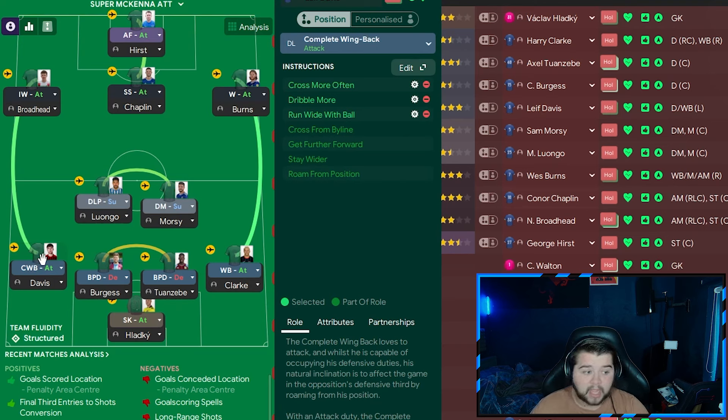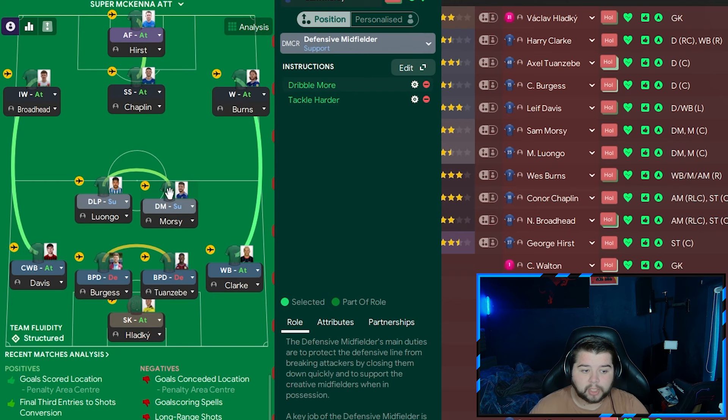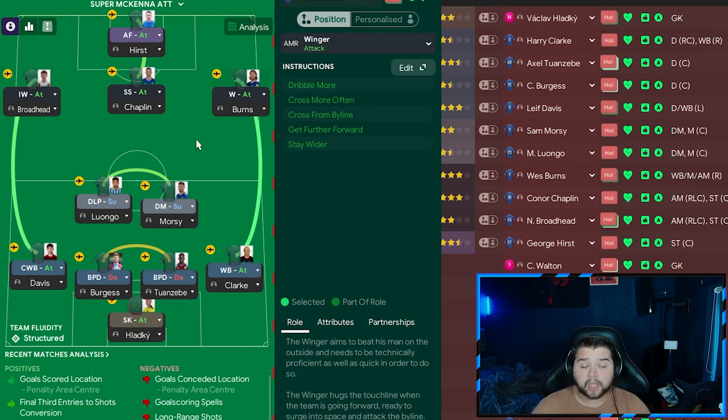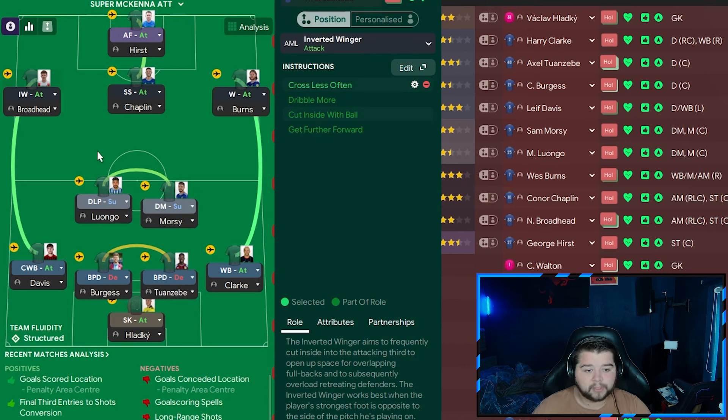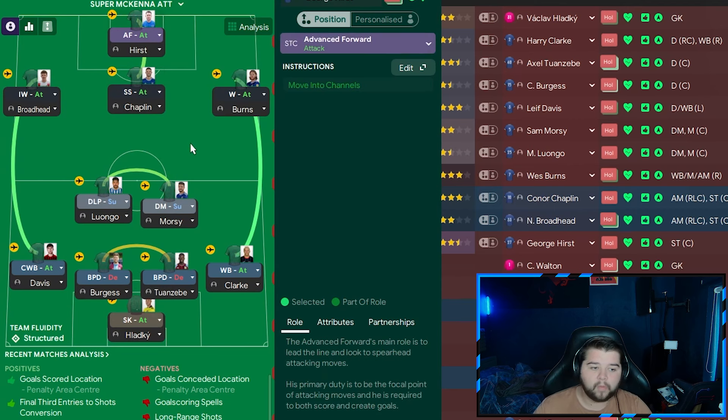The complete wingback remains exactly the same because he already does so much for the team. The midfield now features a deep-lying playmaker on the left, on support, tackle harder, and mark tighter. The DM on the right remains unchanged — attacking a little by dribbling more but still doing his defensive duty. On the right-hand side is the default winger as before. On the left, the inverted winger now goes to attack on cross less often, so a lot of play goes down this left-hand side. In the middle, we replace the attacking midfielder with a shadow striker — Connor Chaplin — simply on roam from position. George Hurst is simply on attack with no extra instructions.